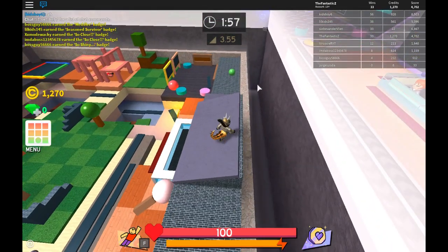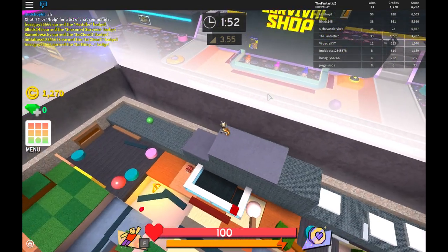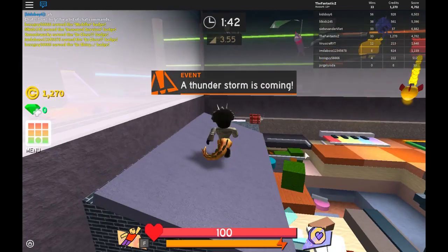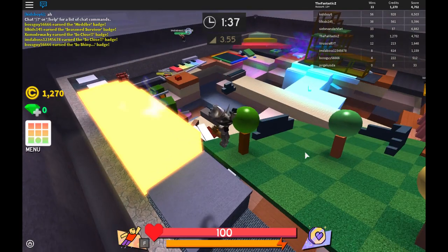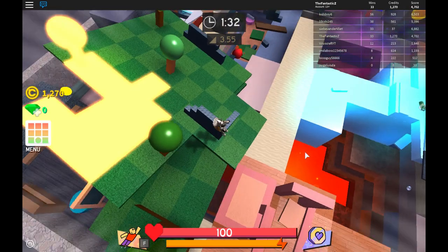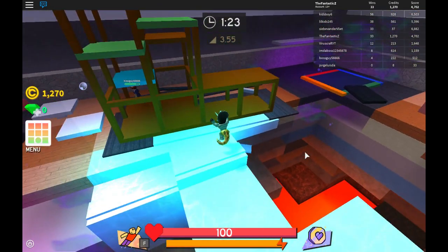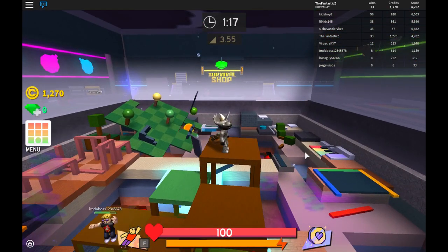Each bomb can even have a unique effect. For example, one can confuse you — which is basically reversing the controls. And then there's even bombs that follow you. There's a thunderstorm, and I guess there's also something new from the update — this new lightning thing. That's pretty cool, actually. Also, bombs can even change the entire properties of what blocks do to you and how they affect the player.